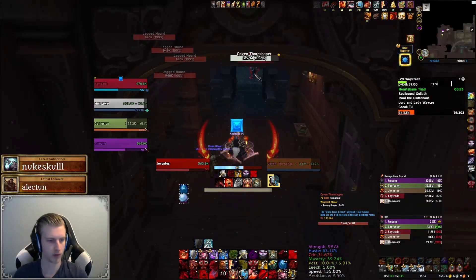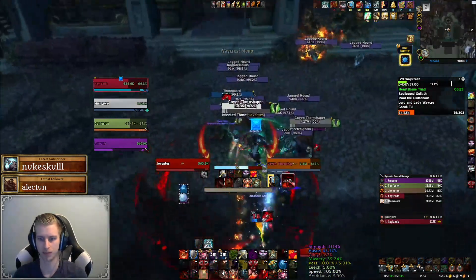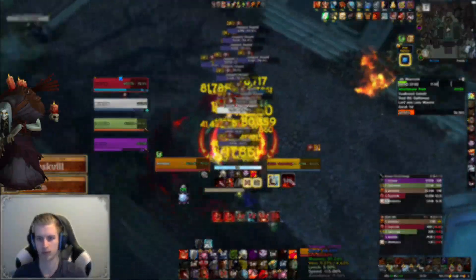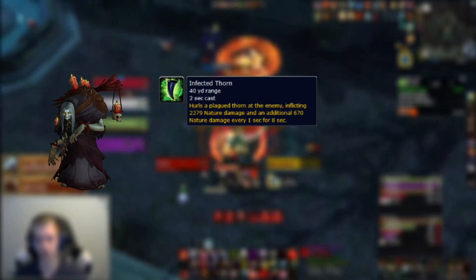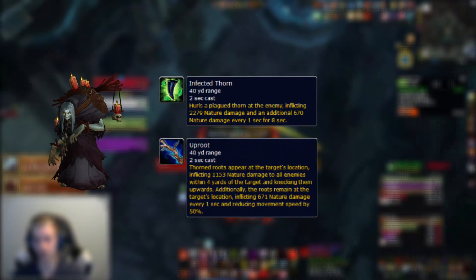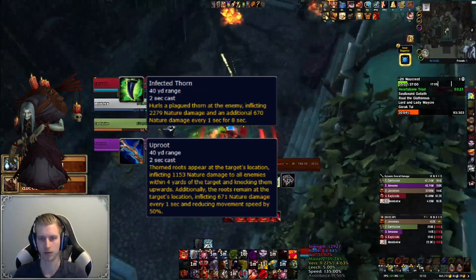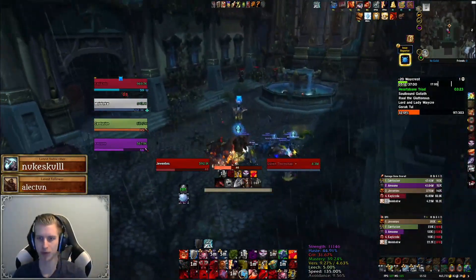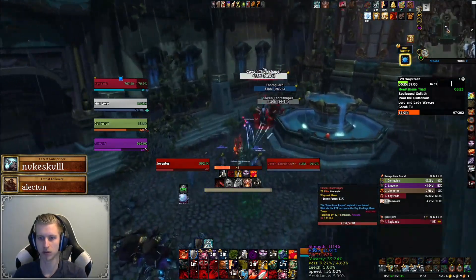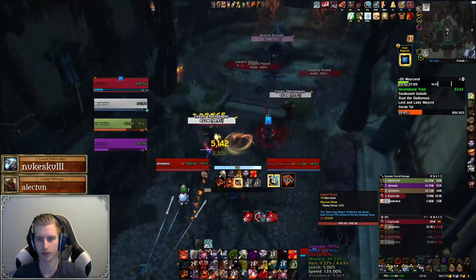After dealing with those mobs it's time to set foot in the courtyard. We'll face the Coven Thorn Shaper, who casts Infected Thorns for minor damage and a dot, and Uproot — spawning a patch of roots dealing minor damage, slowing players and knocking them up if they don't move out. The second mob is the Jacked Hound, found in large numbers in the courtyard. They only deal minor tank damage and can easily be combined with other pulls in the area.